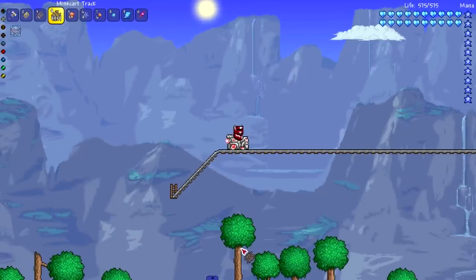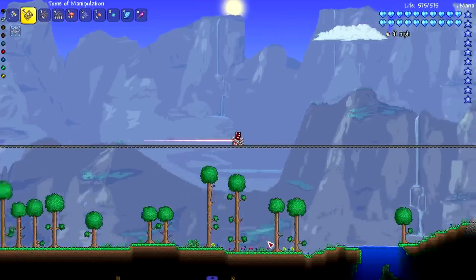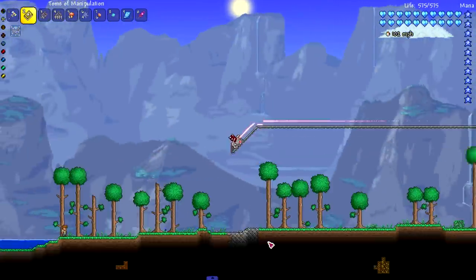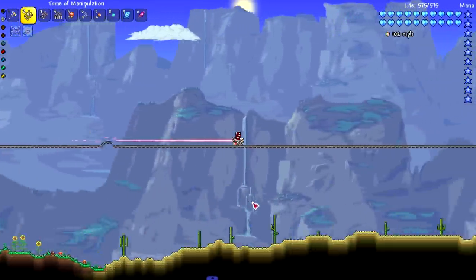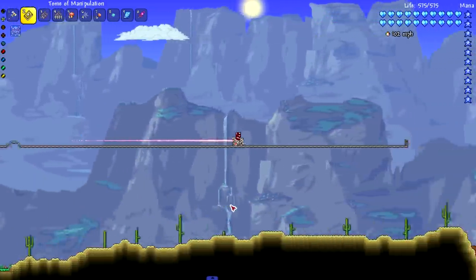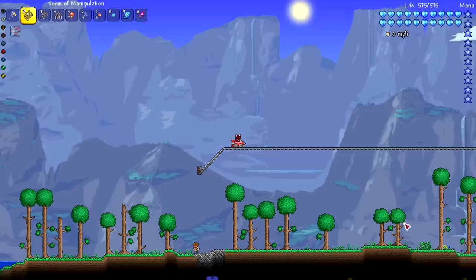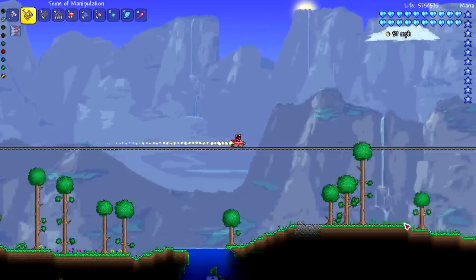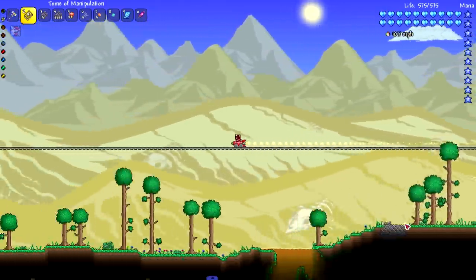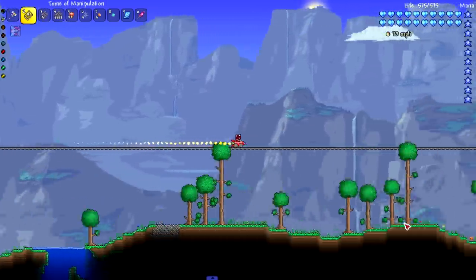We've got one of the fastest mine carts in vanilla Terraria, and I'll probably also test out the one from Thorium since I think that one goes a bit faster. Here we go — the speed might be the same but in terms of how fast we actually travel in-game, I don't know. We usually hit 102 mph on this mechanical mine cart apparently. This is 100 blocks and it's killing it in no time. Now with the rocket mount from Thorium — it does feel faster! I'm tempted to just jump and see what happens.